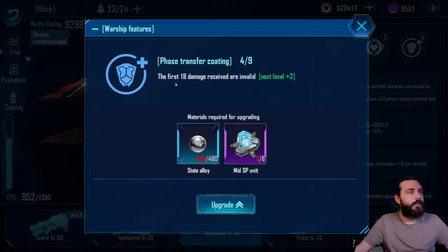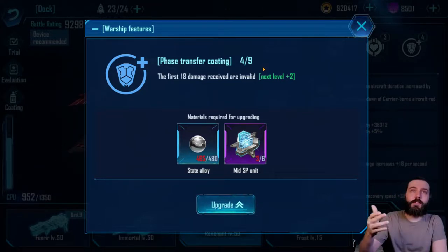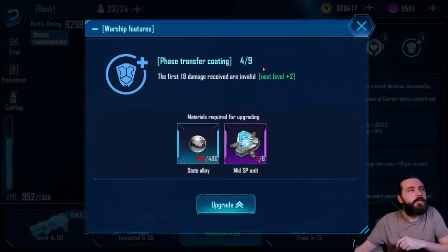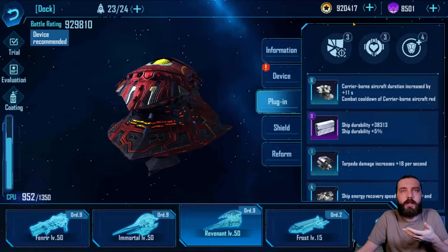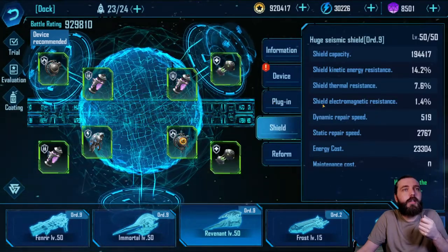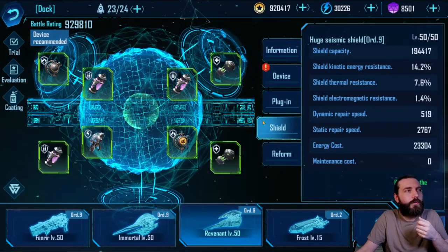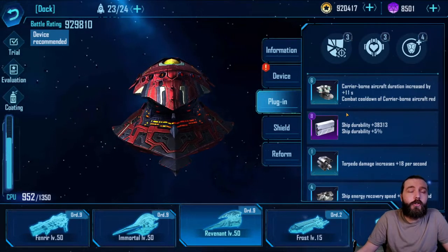It also has the first 18 damage received are invalid — meaning the first 18 instances of damage are ignored — which makes it pretty tanky. Carriers already have higher durability than battleships, which helps here. It's got pretty good shields as well, though I don't have 40 points in shield mods in this one.